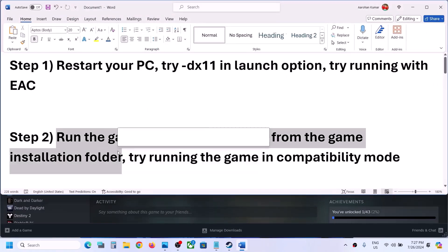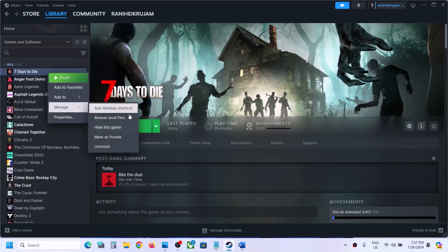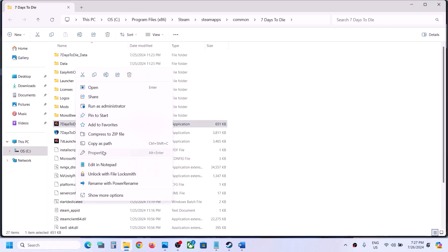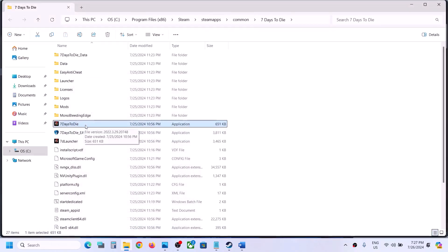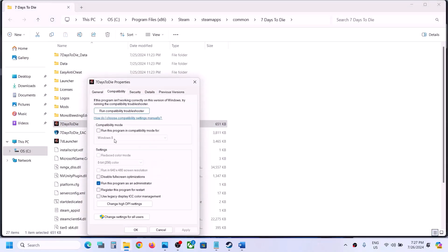The next step is to run the game as an administrator from the game installation folder. Right-click on the game, select Manage, then Browse Local Files. It will take you to the game installation folder. Right-click on the game exe file, select Properties, go to the second tab, and put a check on the box which says 'Run this program as an administrator.' Hit Apply, click OK, then double-click to launch the game.